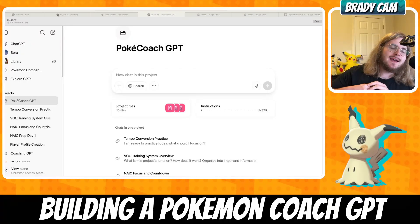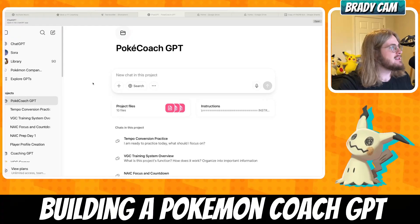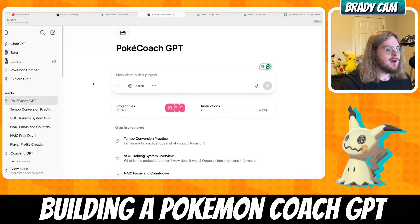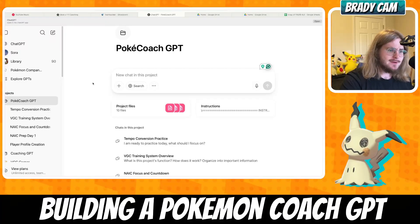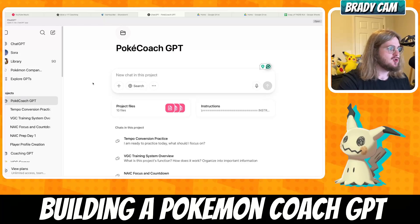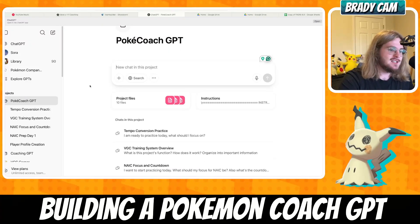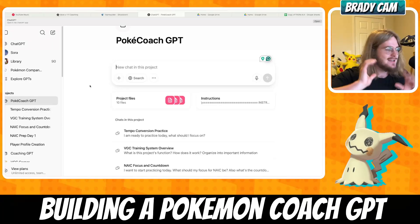I do want to quickly have a disclaimer that this is done using the premium version of ChatGPT. There are two tiers: a $200 a month one and a $20 a month one. We're doing the $20 one — it's not that much — but you do have to pay $20 because it uses the projects folder. That's the whole OS and everything we built.